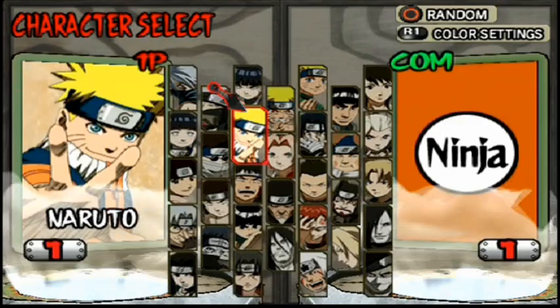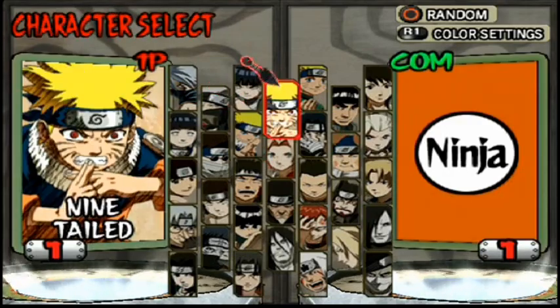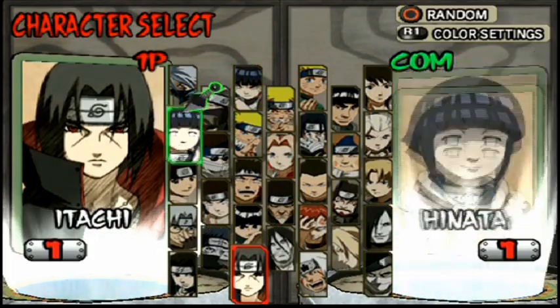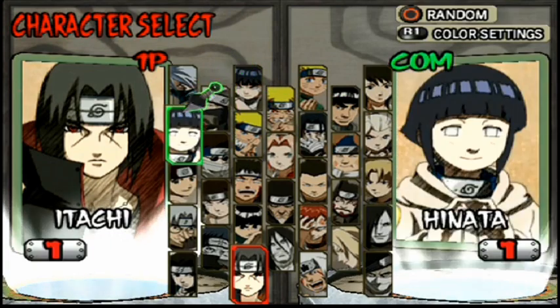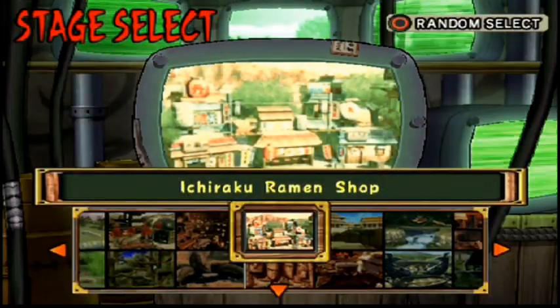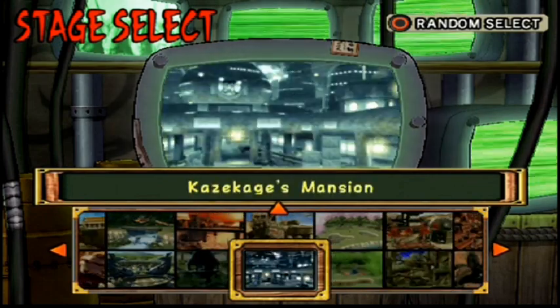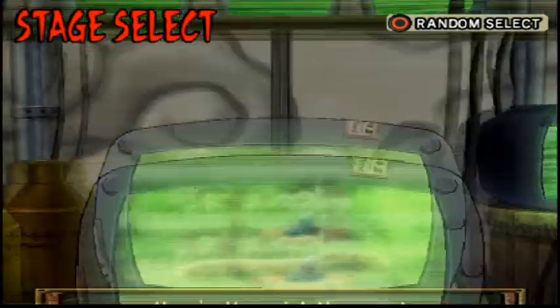Alright, so before — like I was saying — there's a lot of system changes. To illustrate these, I'm going to show off these changes with my favorite character in the series, Itachi. And the training dummy should be Kakashi — why not? He's actually already a separate playable character before Revolution 3 even hit. I'm surprised by that. Let's do it here — I like this stage the most.